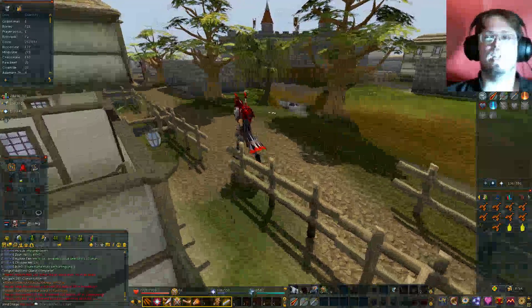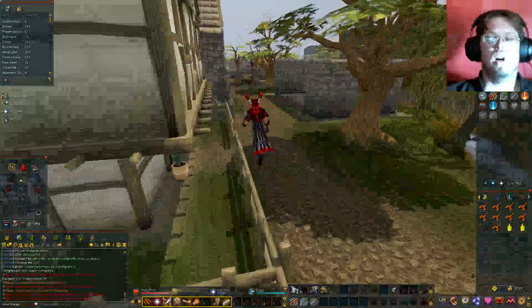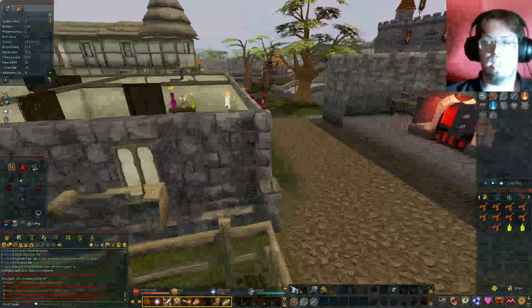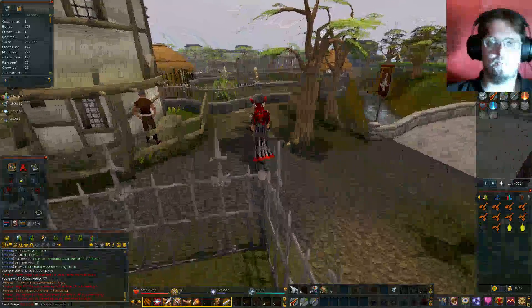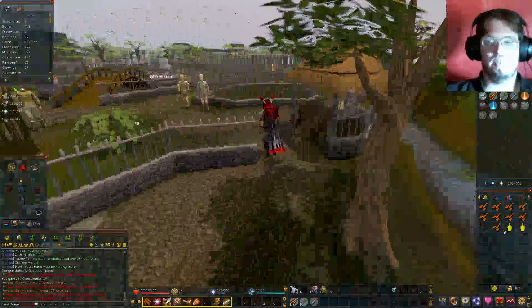Hello everyone, Metathril here, welcome back to another quest guide video. Today we will be doing Eagle's Peak. Now in order to do this quest, you need a little bit of items. You'll want to get some swamp paste and some yellow dye.